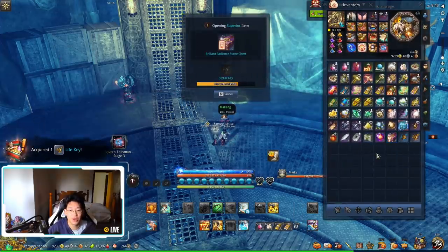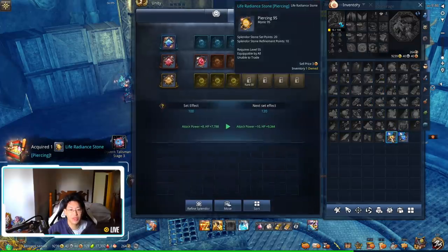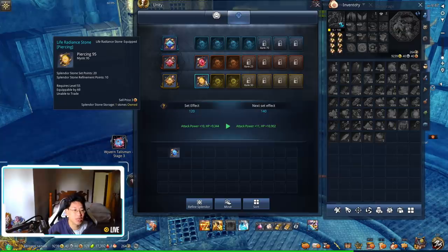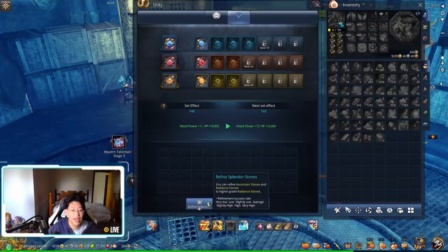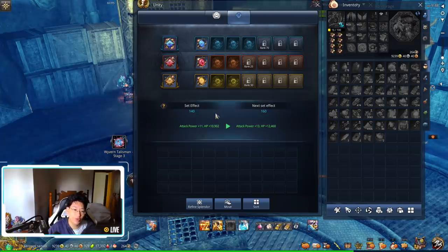I'll use the stellar key to open one chest and the life key to open the other. Now I've got two gems — I press H, place them in the slots. The yellow one gave me 95 piercing and 95 mystic damage; the blue one gave me 134 defense and 6 attack power. These stats are totally random, so buying the small ones is basically praying to RNG. Each gem gave me an extra 20 set effect points, bringing me to 140, which gives 11 AP and 10,000 HP. Fill up slots as much as you can first, and when extras pile up, start refining — the big ones with skill multipliers are more important than the flat-stat small ones.